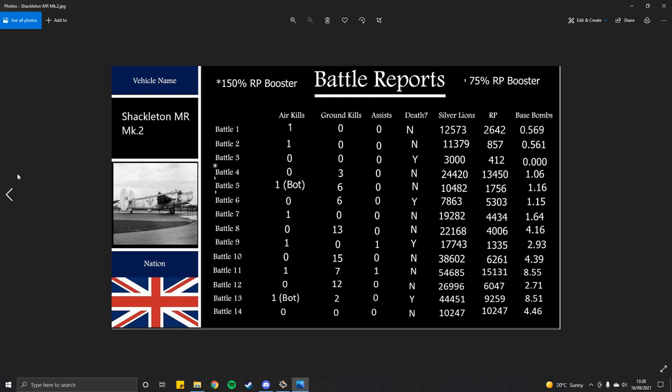Match 11 is the one you're going to be seeing: 1 air kill, 7 ground kills, 1 assist, didn't die — 54,685 SL, 15,131 RP, 8.55 tonnes achieved. Match 12: 0 air kills, 12 ground kills, 0 assists, didn't die — 26,996 SL, 6,047 RP, 2.71 tonnes.